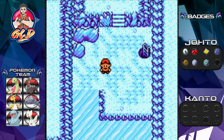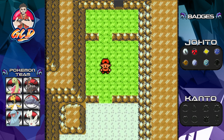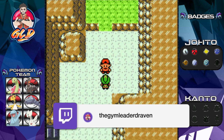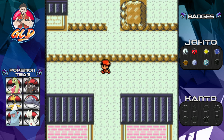And there we go — downstairs right here. And there you go guys, we are now in Blackthorn City. If you talk to this girl, it's like, 'Wow, you came through the Ice Path? You must be a real hotshot trainer.' Yes, I am. That was very simple and very short.